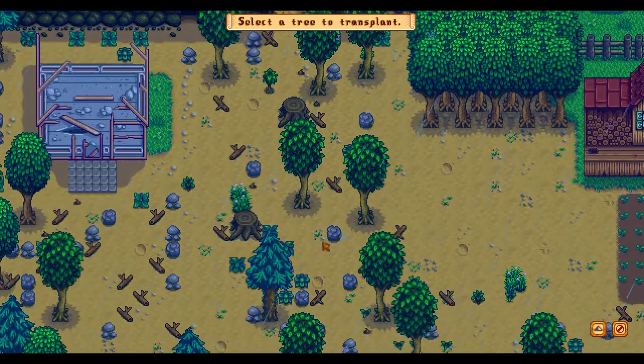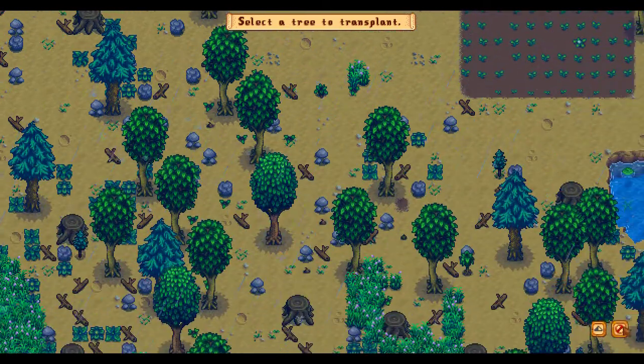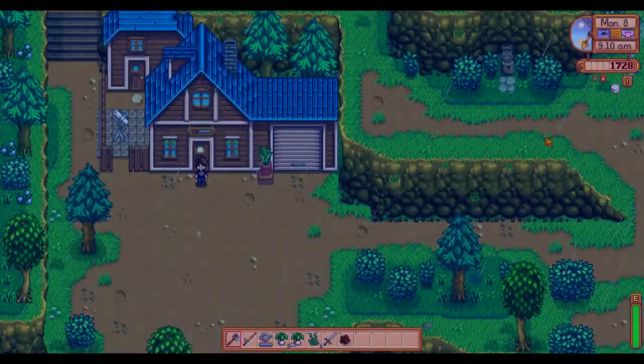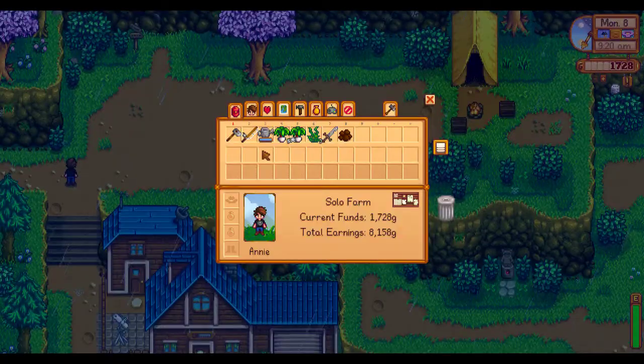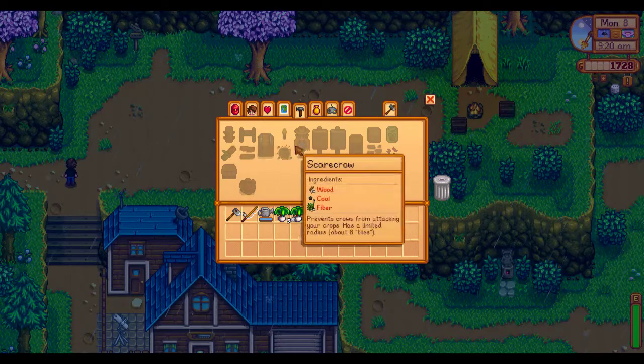I can't move rocks around or anything, so I can't set up a second orchard yet. But I will clear out a space, and I'm not going to chop down most of these trees. I want to get them together and put resin taps on all of them.